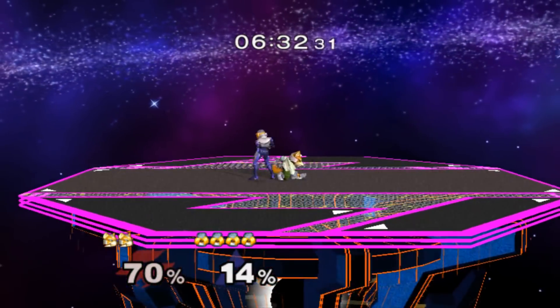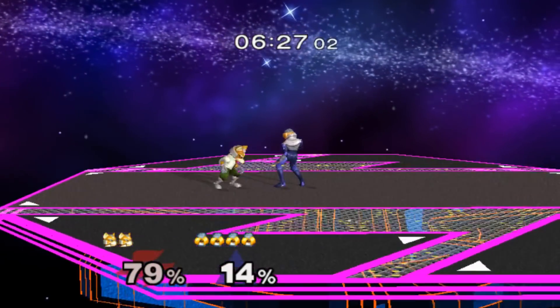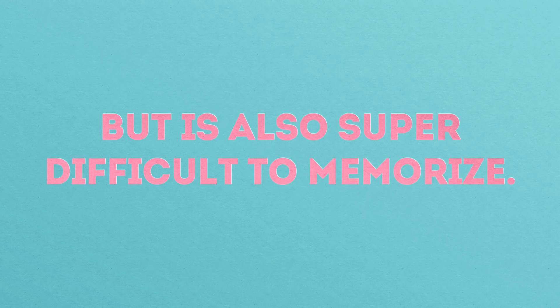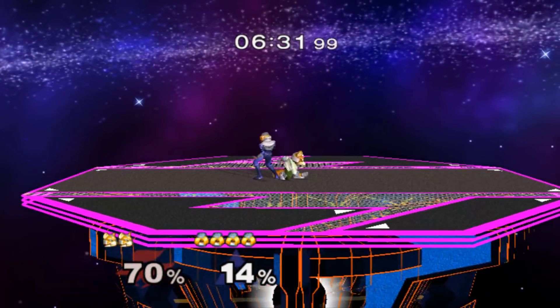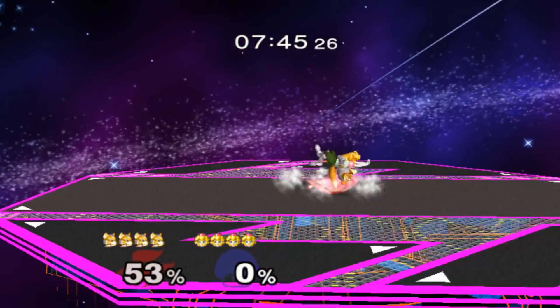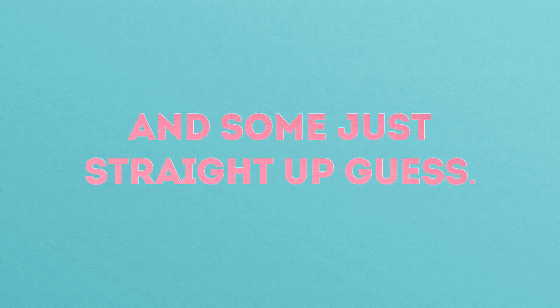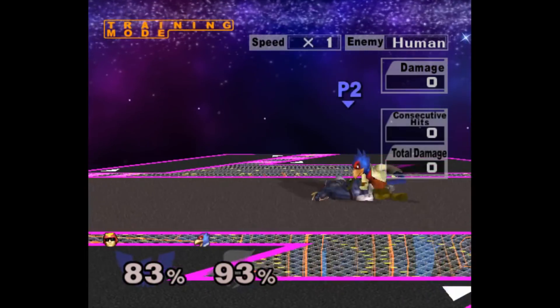Most moves in melee can only be CC'd until a specific percent, at which point they'll send you into hitstun or tumble like any other move would. This means knowing the specific percents where you can crouch cancel your opponent's attack is extremely useful. Unfortunately, this requires a lot of memorization, as most attacks in melee are very different. For example, just because Fox can crouch cancel Sheik's dash attack until 60% does not mean Fox can crouch cancel Peach's dash attack anywhere close to that percent. So most players just guess or learn a rough range that works most of the time.